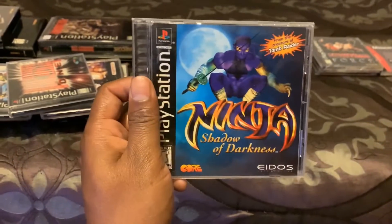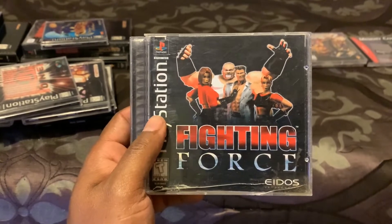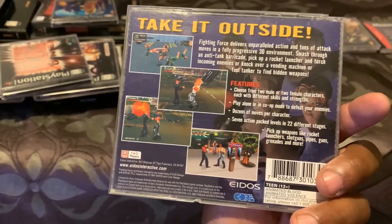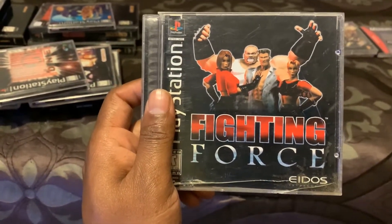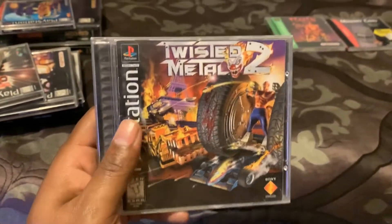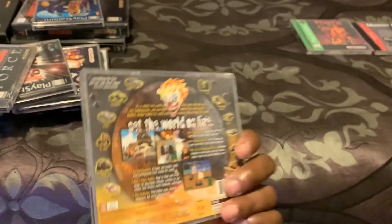Ninja: Shadow of Darkness — this ninja game is awesome. If you like ninja games, if you like Shinobi, this is perfect for you. Next, Fighting Force — it's like Street Fighter meets Streets of Rage with polygons. You move up and down, lift cars and throw them at folks. You play as a girl, a big dude, a man, and another girl. It's like Streets of Rage but awesome.